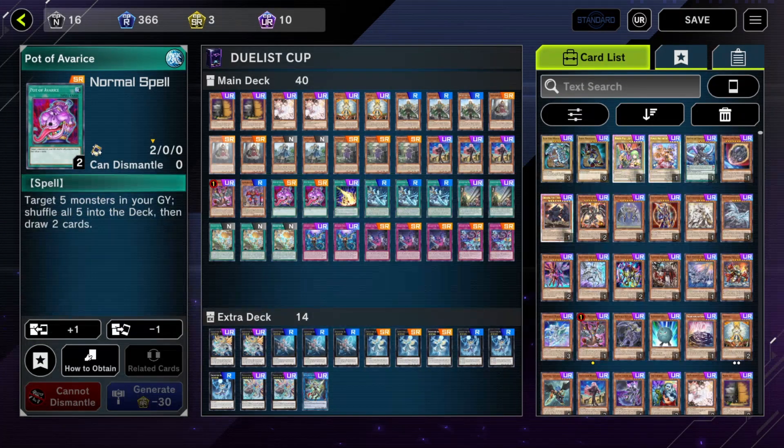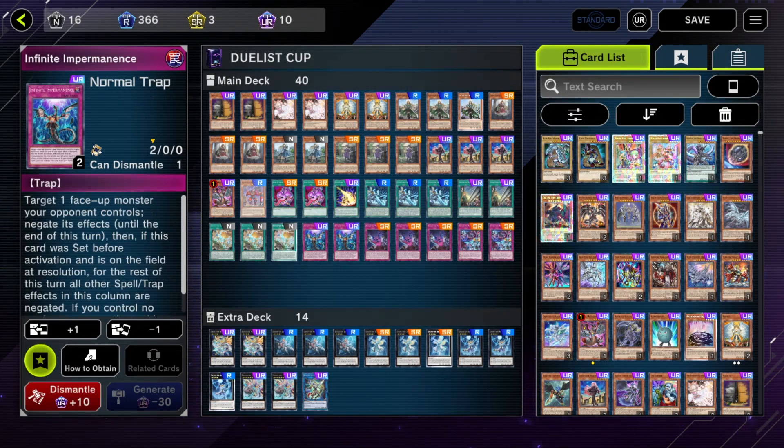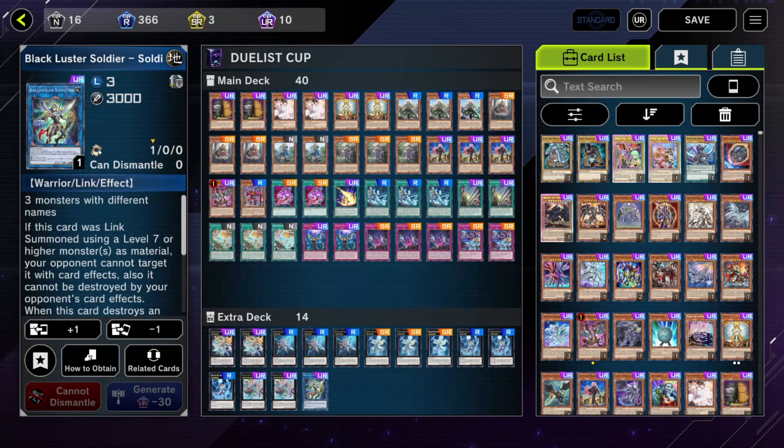I'm running a few Pot of Avarice, because this is a Xyz deck and everything goes in the graveyard half the time. Running Lightning Storm in the spell/trap zone. I've got Cast Hero Ogre because I cannot afford Cast Hero Finaray. And Lightless Soda, just in case — you never know when you need it.